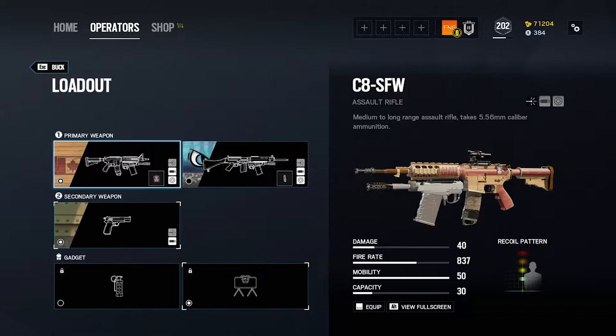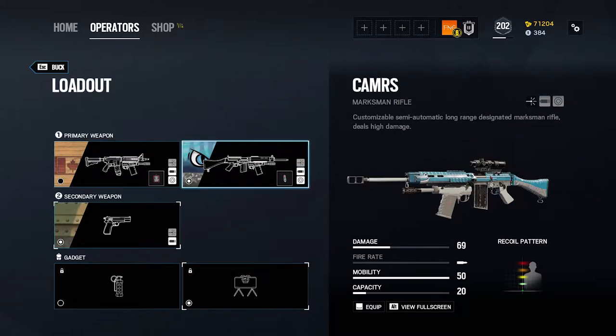Buck's alternative primary weapon is the Camrs Marksman Rifle. As a rule, I tend to steer clear of Marksman Rifles, and in Buck's case, having an automatic weapon at his disposal suits his role as a vertical breacher much better, since DMRs are much more suited to long-range engagements. However, if you do prefer DMRs, I would equip this weapon with a muzzle brake for controlled semi-auto firing, as well as a 3x magnification sight for precise shots at long range.